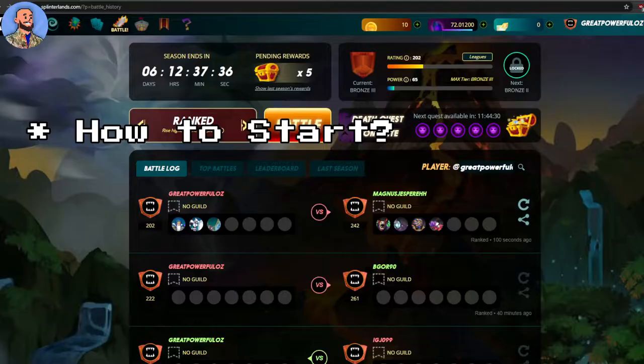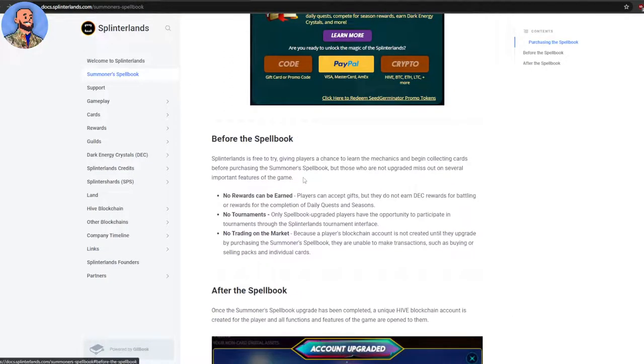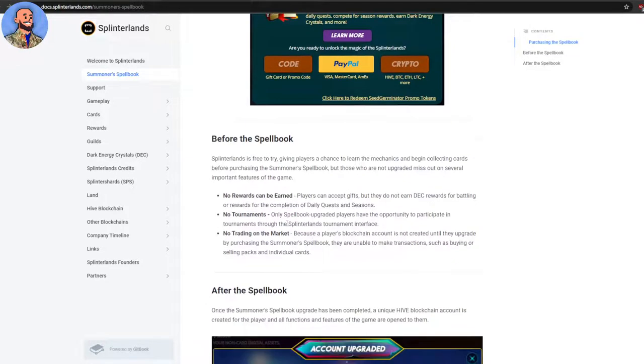Now to start the game: you can play it for free. Without paying any money you can play, but you don't earn any rewards, you don't have a wallet in the game, and you can't go into competitions. The Spell Book costs ten dollars. Upon activation it unlocks the ability to complete daily quests, compete for season rewards, and earn Dark Energy Crystals and more.